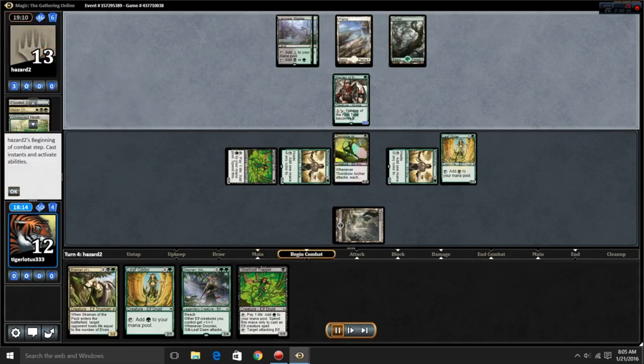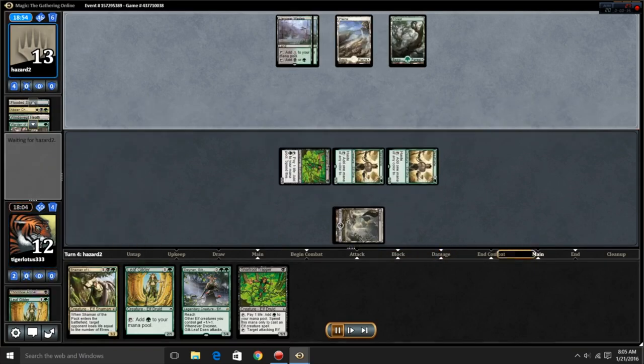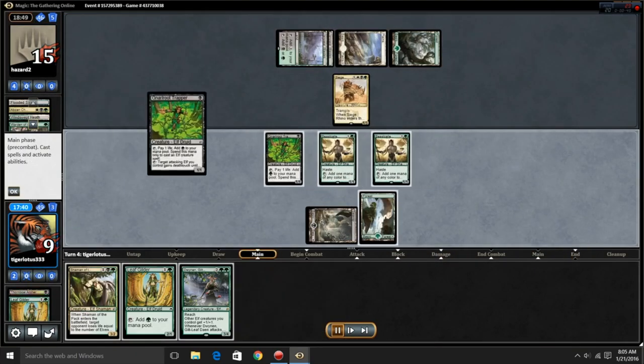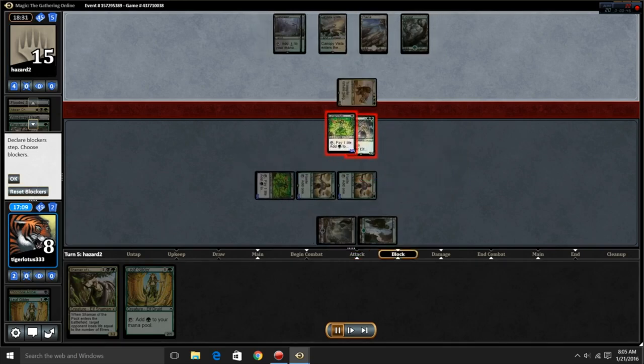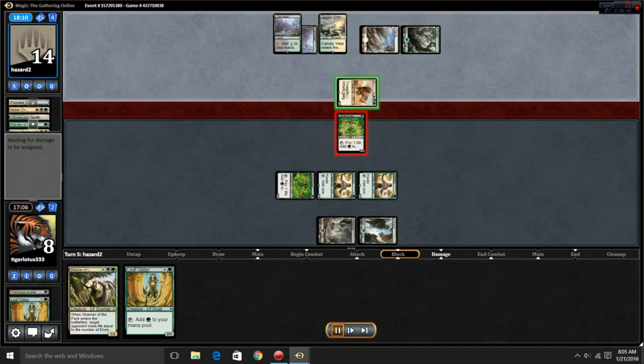Your lands are: one Canopy Vista, two Caves of Koilos, four Forests, four Llanowar Wastes, two Plains, one Sandsteppe Citadel, four Swamps, and four Windswept Heaths. The Windswept Heaths are the main cost — if you don't want to spend much money, you don't need them. They make your deck marginally better but are not necessary for this particular deck.